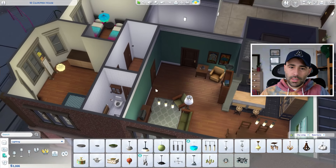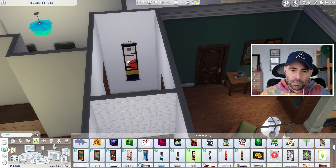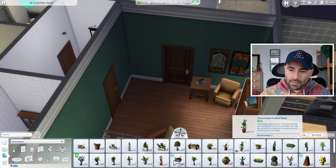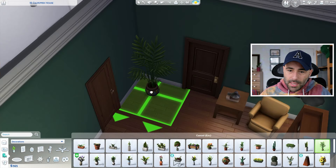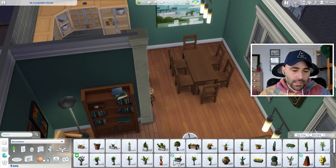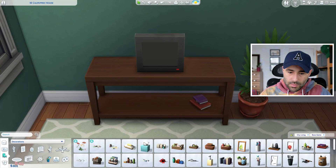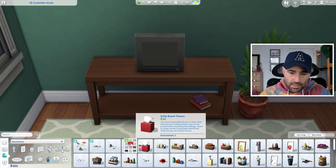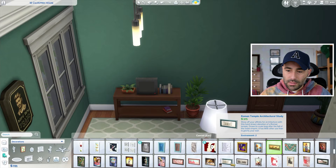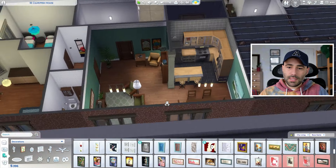Now we have this wall corner that needs something. I think in the corridor we could actually put one of these beautiful paintings — tapestries or whatever it is. Okay, we're running out of money, so I'm going to maybe put some plants around. Like a plant here — there is a big plant, maybe we can put this one here because it takes up space. Yeah, that's cool. Maybe some clutter. I have to be careful because some of these things are too expensive. I think we need a painting on this wall. It's 300 simoleons — it's expensive, but I think that could be the living room done.